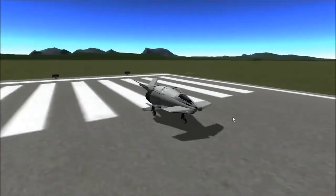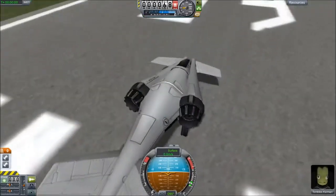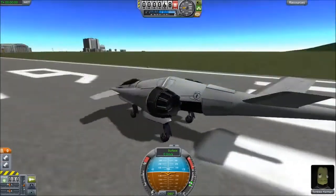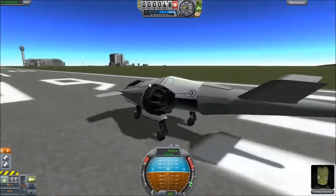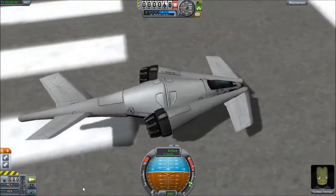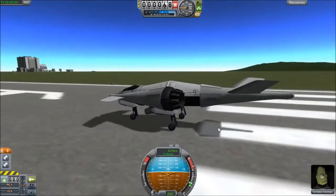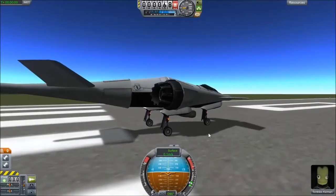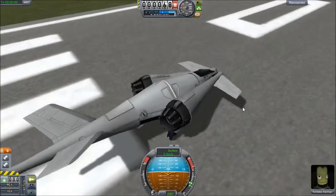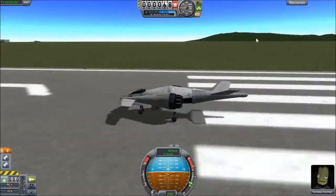Hello and welcome back to Kerbal Space Program. I have a few atmospheric-only airplanes I've been working on that I'd like to show you because I think they are quite cool in their sleek little designs. This is an iteration of the original design. This is the Aero series of aircraft — I thought they looked like an arrow when I was building them, but the more I looked at it, the more I realized it looks a lot more like a fish. But oh well.